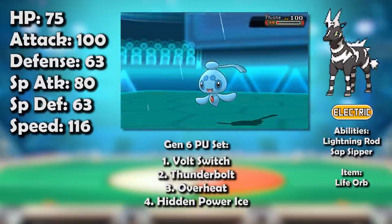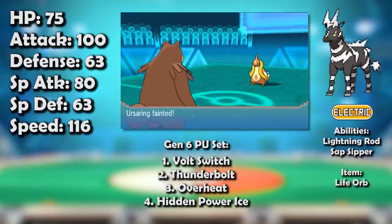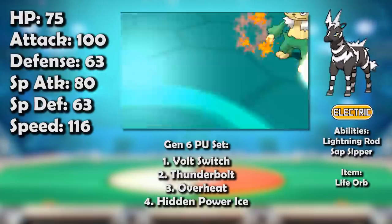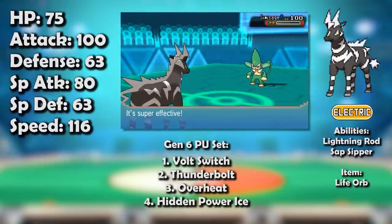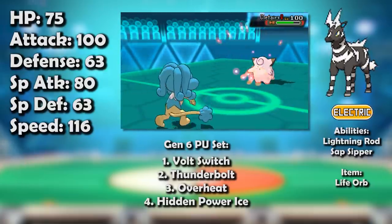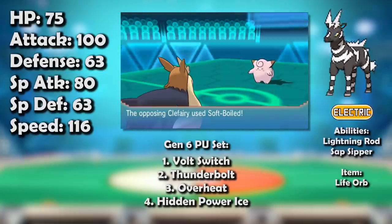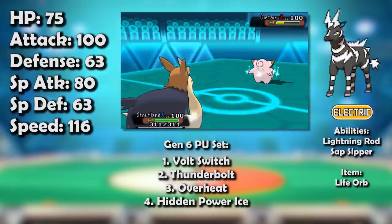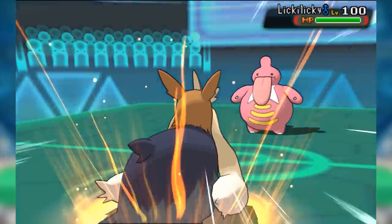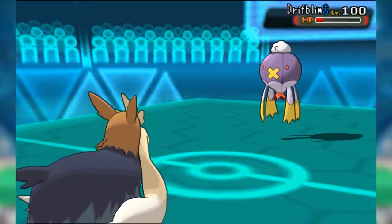However, the invention of a new lowest tier, PU, was just what the doctor ordered. The power level was just low enough for Zebstrika to carve out a niche for itself. Its excellent speed was on full display as it naturally outran one of the fastest Pokemon in the tier, Floatzel. Once it was in, it could threaten frail offensive teams with ease between its speed and super effective coverage. Against bulky teams with walls Zebstrika couldn't break through solo, like Eviolite Clefairy, Zebstrika would become part of a team effort to disassemble the opposing core. Zebstrika was a particularly good partner for one of the best wall breakers in the tier, Stoutland.